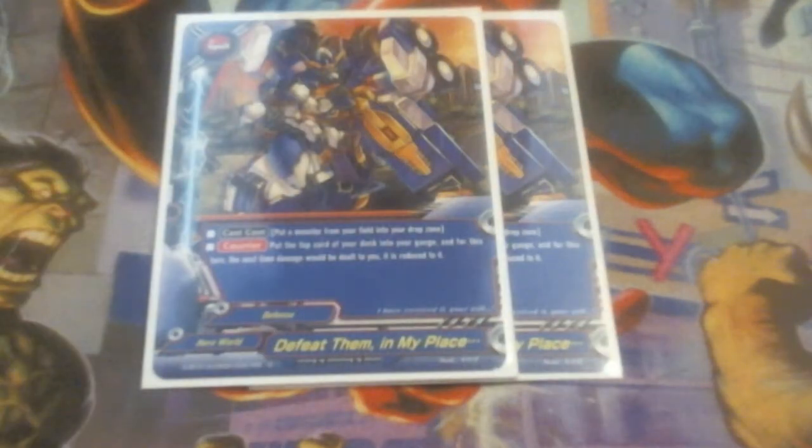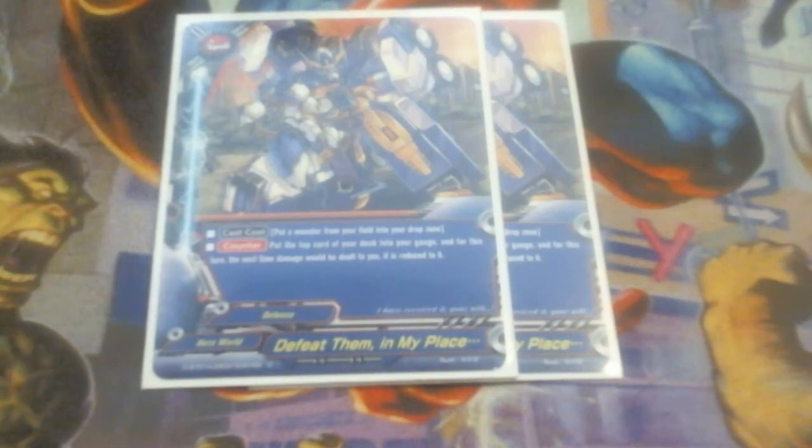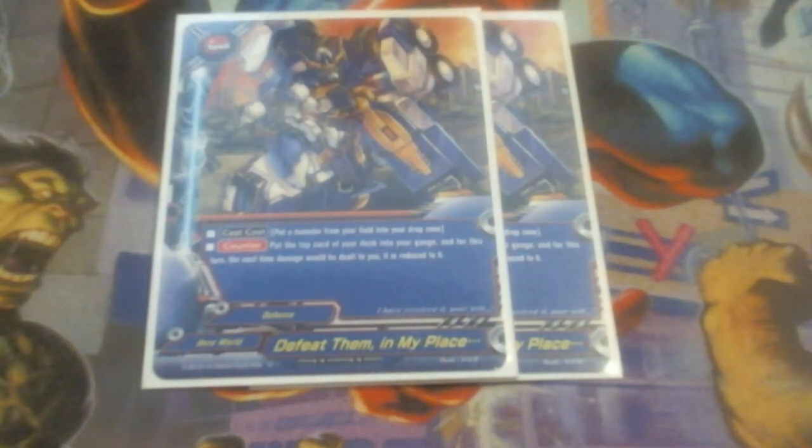We are running Defeat Them In My Place. This lets me blow up a monster and get a gauge and damage reduction — so the next time we get dealt damage, it's reduced to zero. We can target like Guy Grander 02, Guy Grander 03, or Commander Gale to give us a gauge and reduce damage to zero. A lot of impacts now can be reduced this way, though there are still a couple that can't be. Impact kills are still a thing in the game, and this lets me deal with them.